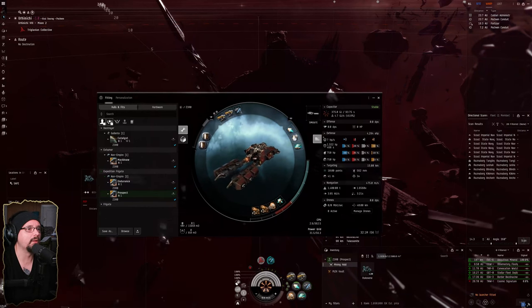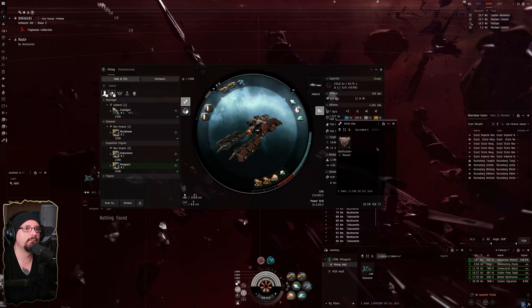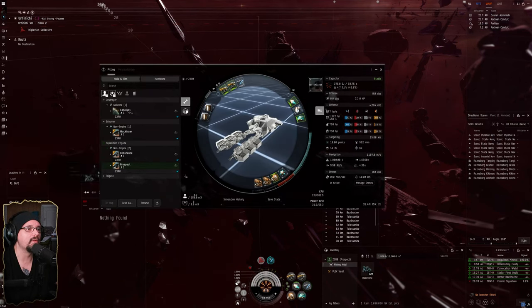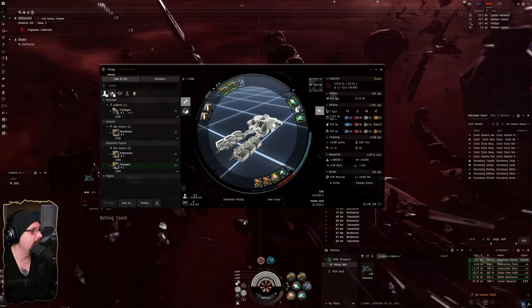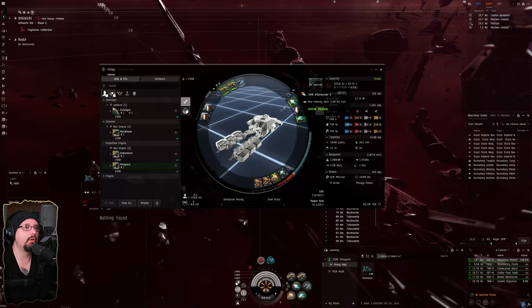I like to use the Prospect to have the covert ops cloak going on with it. Let's go to the simulation — I've already used one of the filaments so I'll go over the fit. I'm running Miner IIs to keep it cheap: two Miner IIs, a covert ops cloak to help us stay concealed, and then you're going to want a prop mod — I'm using a 1MN Afterburner II.